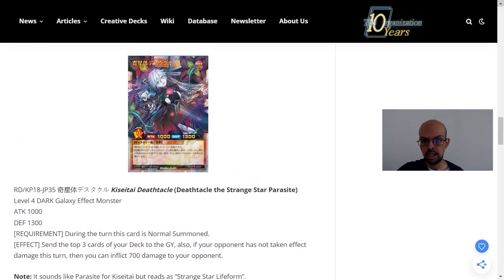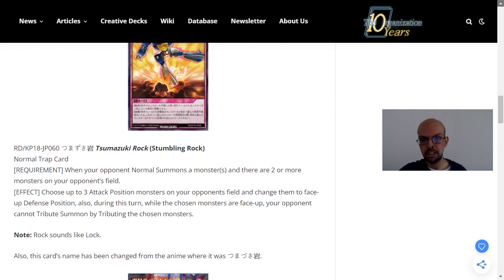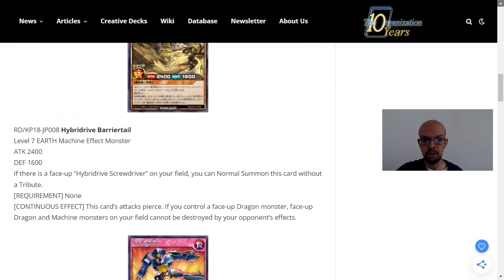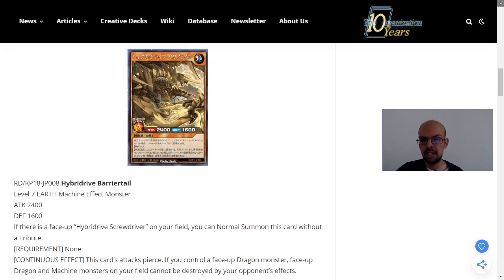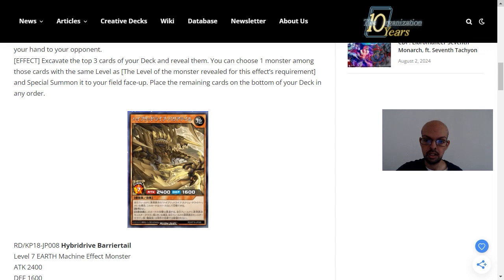These cards are okay in my opinion. I think they can do something for the game, especially the trap card, but it is locked into having three of your opponent's monsters already on the field. The Hybrid Drive Barrier Tail also allows you to summon a monster without too much cost, but it's still not worth running unless you're building a specific deck around that archetype. I'd love to know what you guys think of these cards in the comments below. Make sure to like the video — it really helps support the channel — and it'd be great if you could consider subscribing.